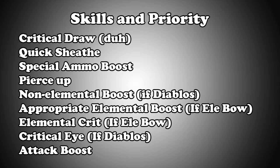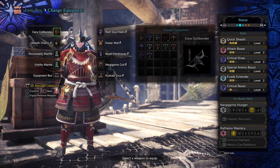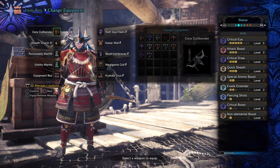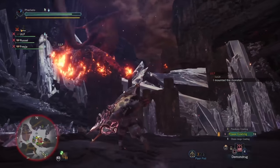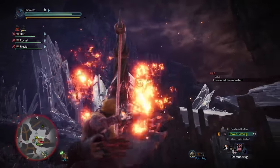Here's the set I use when I'm playing Crit Draw Diablos bow. By no means is it the best — I still have a lot of decoration farming and min-maxing to do. The skills are pretty self-explanatory based on what I've told you. There's room to play around with elemental gems and crit stuff, and here's what it looks like slightly modified with crit element to work with elemental bows. You can squeeze in one point of Weakness Exploit to help with Diablos or anything that has negative affinity, and from there you can just decorate it to your heart's content.